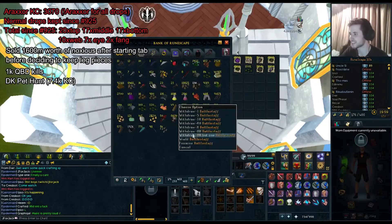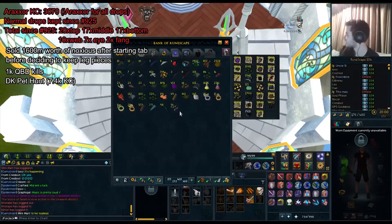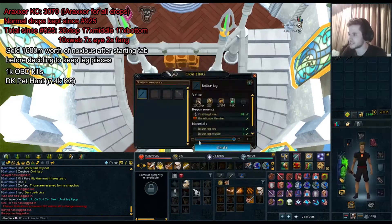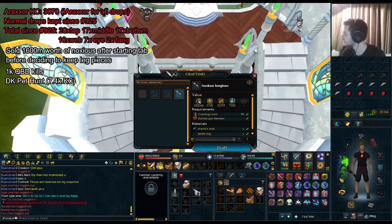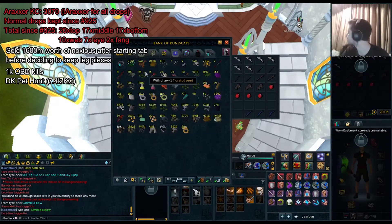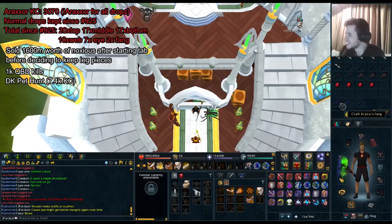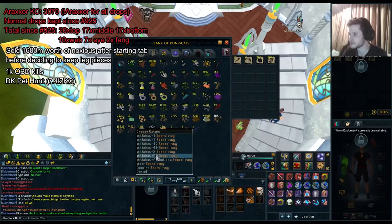In the background I've got the footage of me selling my tab on the live stream, and as you can see on the screen I've made a few notes of important information — this tab wasn't solely Araxor. It also had 1,000 QBD kills in it and the loot from my Dagannoth King pet hunt which was a 7,400 kill count. I started keeping all the drops in this tab from kill number 925, but I was actually making noxious weapons and selling them for money. After a while I decided to keep all the leg pieces and the hilts in my bank tab as well, and I sold about 1.6 billion worth of noxious weapons before I decided to go for 10 of each leg piece — that was the point at which I was going to sell the tab.